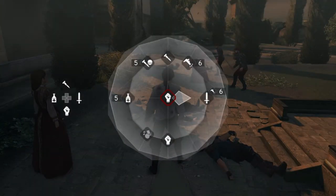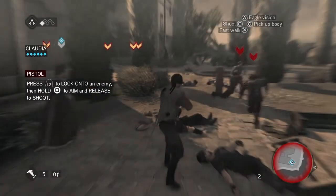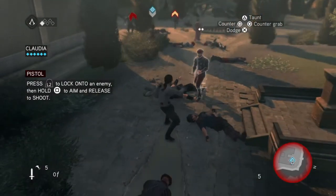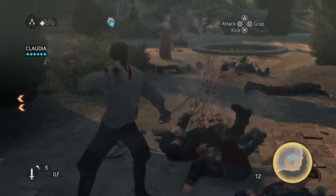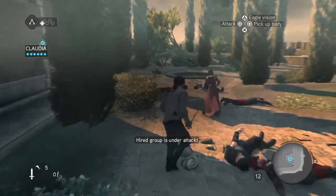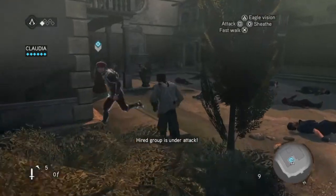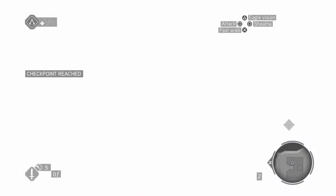And then there's this woman being held prisoner. So choose your pistol, which you do still have, and shoot the guard. Follow Claudia again and in we go.